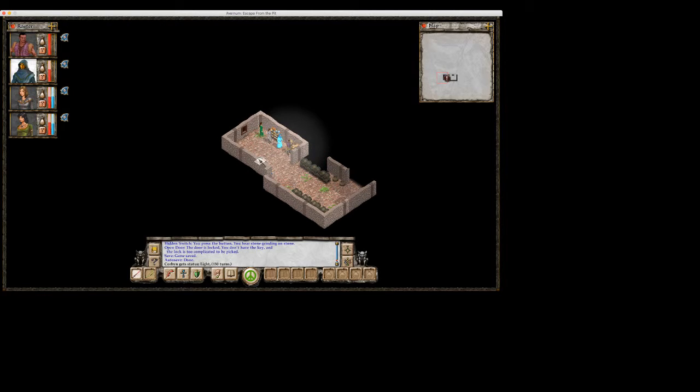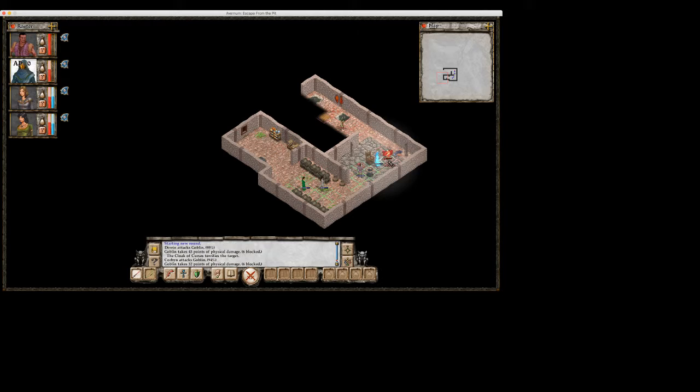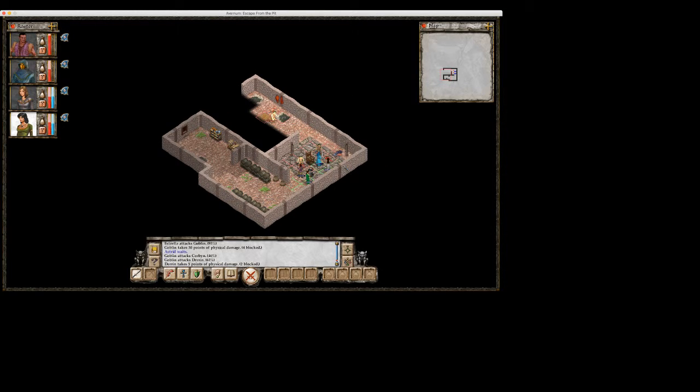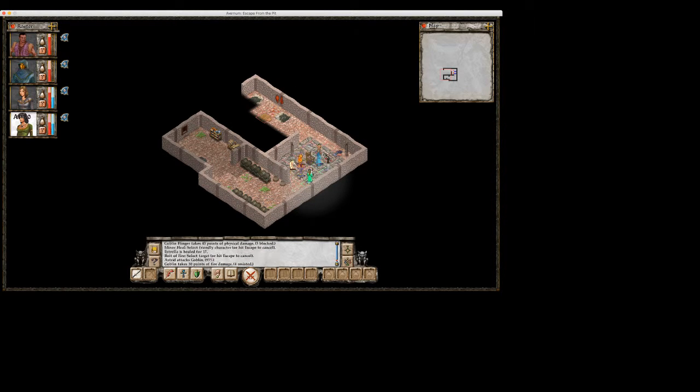On the floor: some slime stains. A goblin. Goodbye, goblin. A goblin flinger — there's a bunch of goblins. Let's deal with that. Let's peel our heels. Let's toast some goblins.